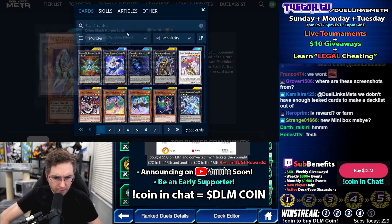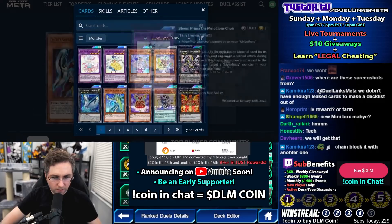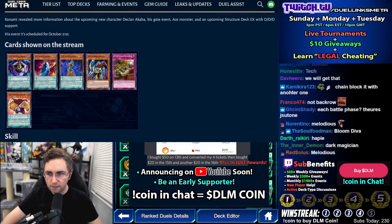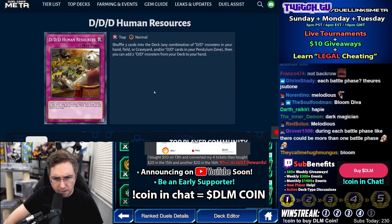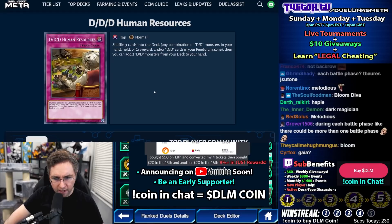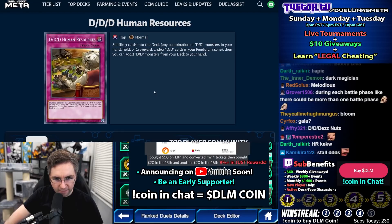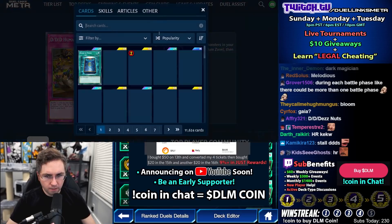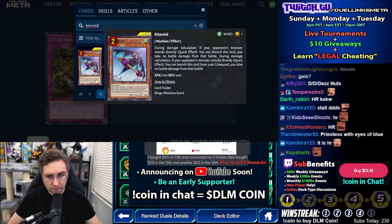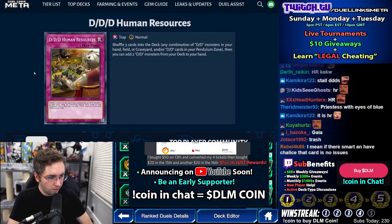What are monsters we want to negate? Cyber Slash, but they could chain. I guess the Melodious is going to be the big one — it could be good against the Bloom Diva. Triple D Human Resources: shuffle three cards into the deck from your hand, field, graveyard, or Pendulum Zone — any combination of Double D cards. Then you could add two Double Ds from your deck to your hand. I think this would only be good if you're playing Kyroid and Sphere. You're going to need hand traps to make this work. Otherwise it's too slow.